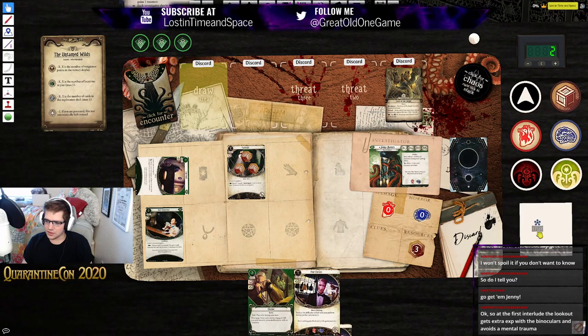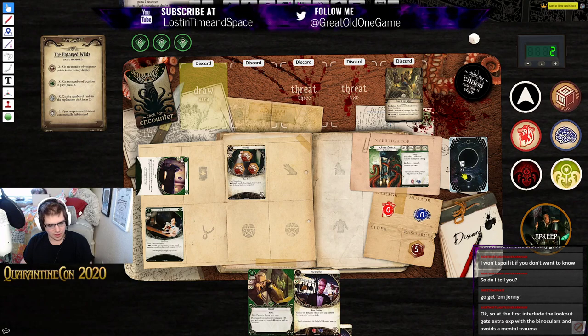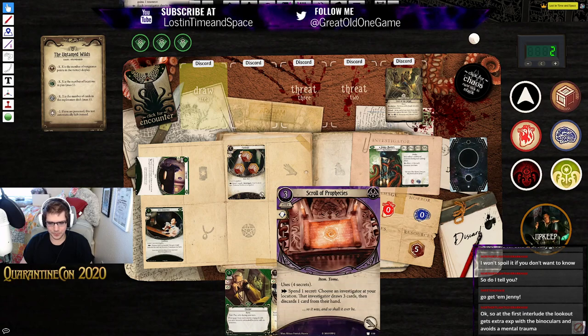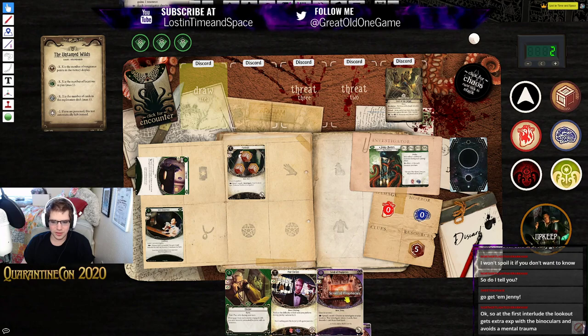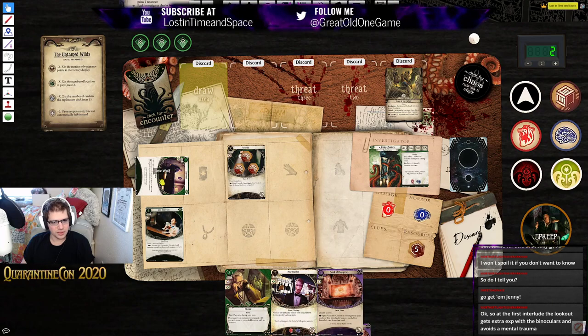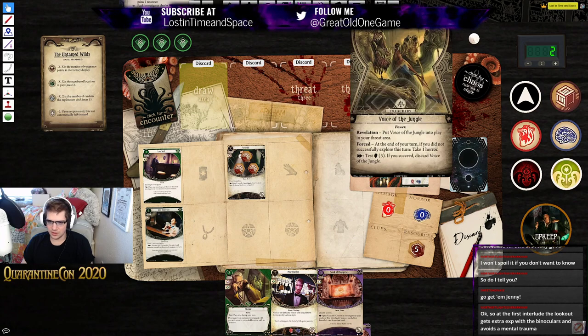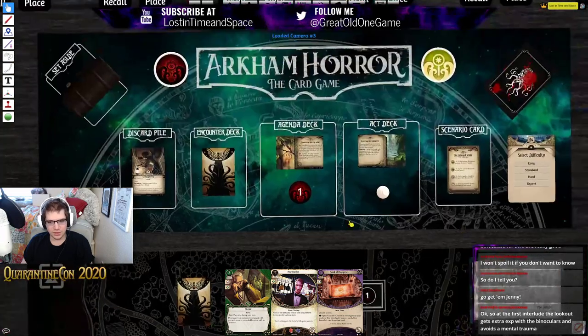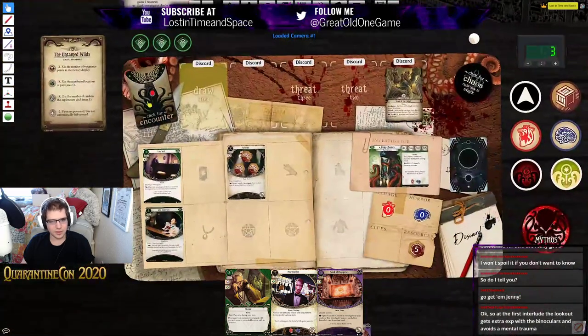That was our investigation phase. No enemies, and we'll move into upkeep — gain two resources and draw a card. Just what we wanted to see — the Scroll of Prophecies. We're hoping to now draw copies of Moonstone that we can discard with this. Let's ready and move into turn three mythos phase — two doom of six.